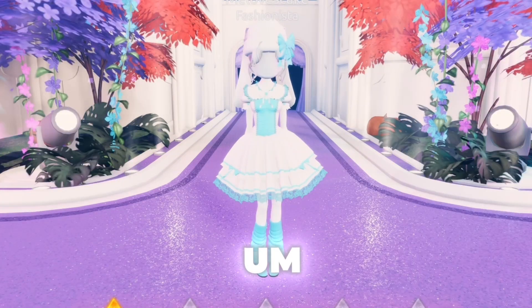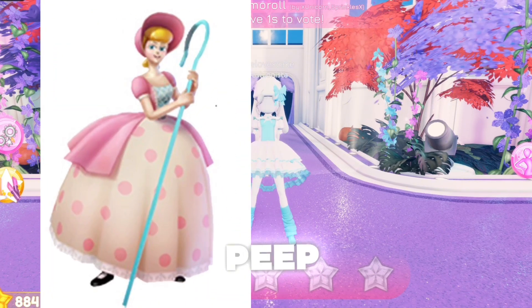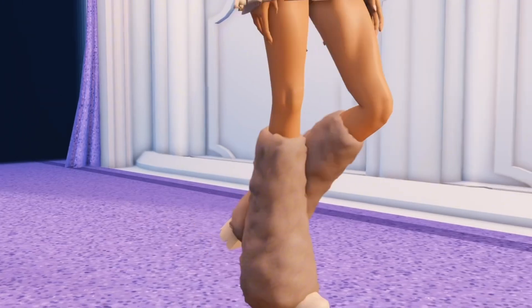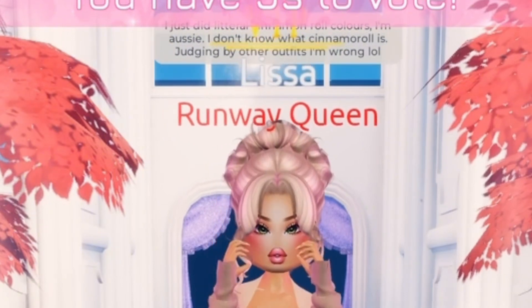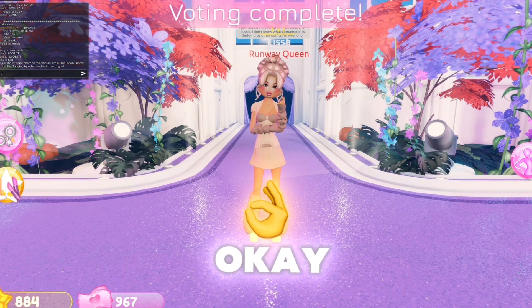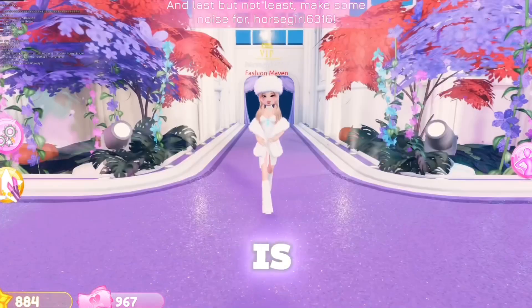She's got a bouquet, she's so cute — it's giving coquette Cinnamoroll. I'm sorry but this is giving Miku, like a Vocaloid — like Bo Peep and Miku if they had a kid. It's not giving Cinnamoroll, and there's no face — I'm scared, that's like a mannequin! Next one — I literally did Cinnamoroll's character colors. I don't know what Cinnamoroll is, judging by others I might be wrong. I'll give her three stars for trying.